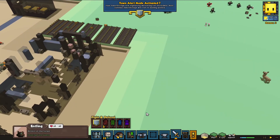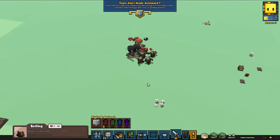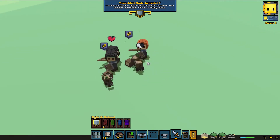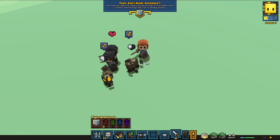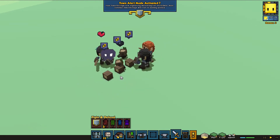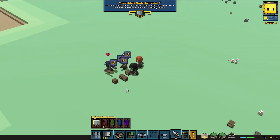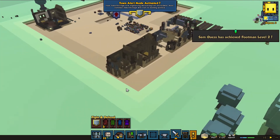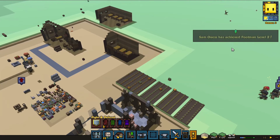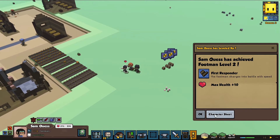Invaders approaching! Let's see — I think our people are good enough to deal with these. Those iron males are definitely going to come in handy if we can get them. And I think that's the only threat. Yeah, okay, everyone can go back to work and we get a footman level two, which is great.